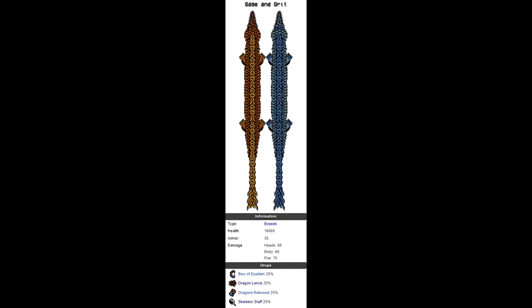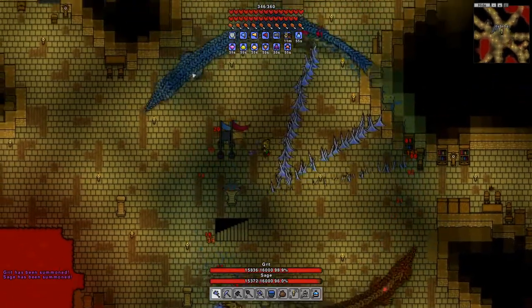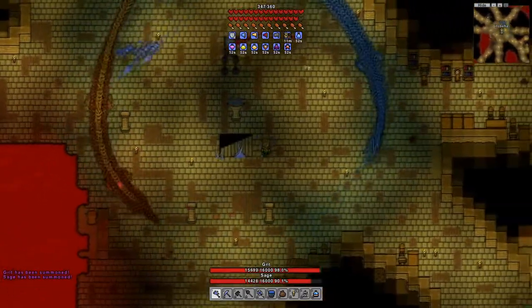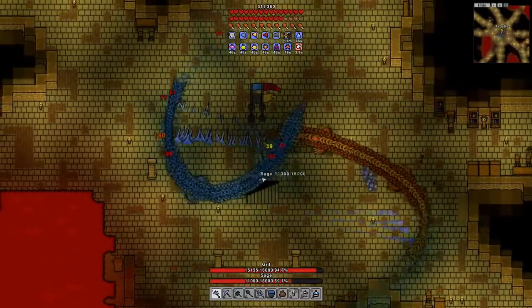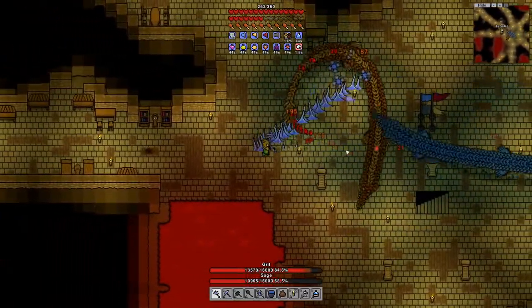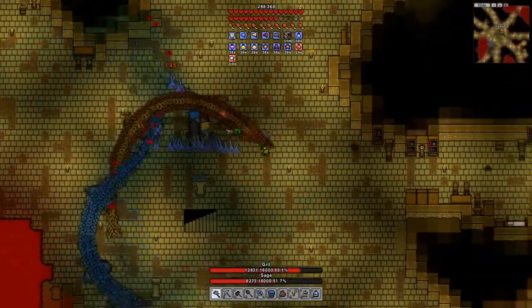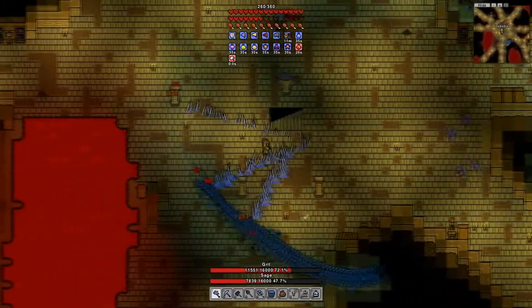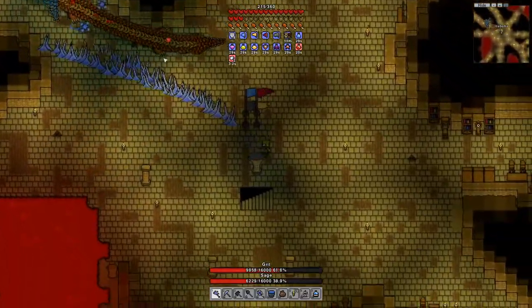Sage and Grit drop four different weapons: the bow of dualism, dragon lance, dragon's rebound, and skeleton staff. Sage and Grit can be summoned with the dragon soul at the pedestal found in the deep desert caves. When summoned, the dragons will fly around in a circular motion attacking you separately or at the same time. Have relatively good armor, as the dragons can potentially do a lot of damage. Their combined move is when they spin in a circular motion around you causing a fire beam — try to predict when this will come so you are out of the center of the circle. Summon builds work great here. If killed at different times, the remaining dragon will move around the map at an extremely fast pace.